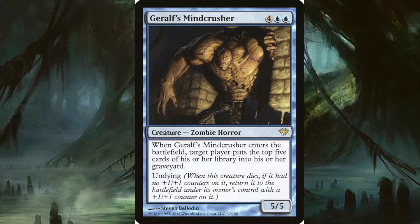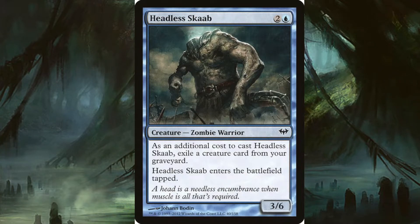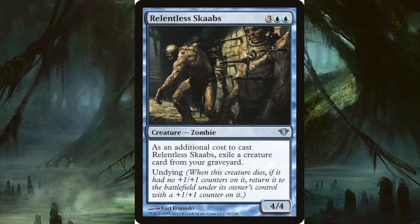Headless Skaab costs two and a blue. It's a 3/6 zombie warrior — as an additional cost to cast it you may exile a creature card from your graveyard, and it enters the battlefield tapped. Relentless Skaabs costs three and two blue, it's a 4/4 zombie. As an additional cost to cast it you exile a creature card from your graveyard. It also has undying, so if you reanimate it you don't have to pay the cost, and when it comes back with a +1/+1 counter it's a 5/5 for five.